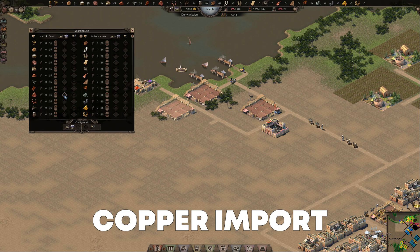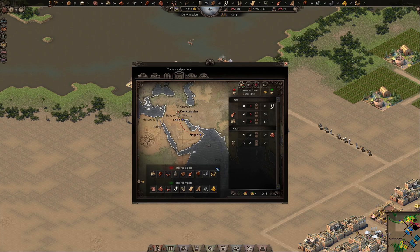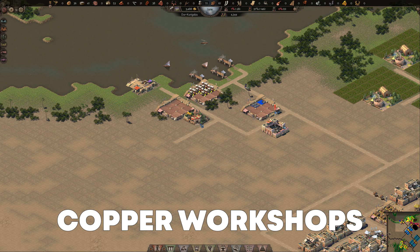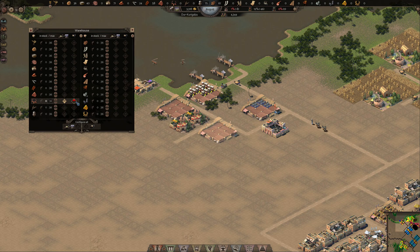Now to start up the import of copper we need a new warehouse in the range of the trade port, set to only accept copper, and set the amount of copper we want to import in the trade window. When a goods request pops up you should send the goods required to the other cities because this will improve your relations with them and the trade goods prices. With the import set we need a place for the copper workshops so the imported copper can be turned into copper jewelry by townsfolk for future leveling of townsfolk villas.